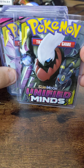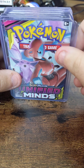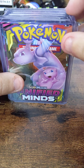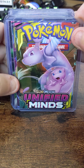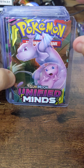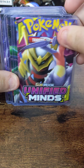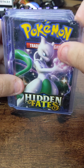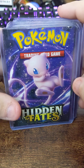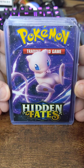Darkrai and Umbreon — I love this artwork. Espeon and Deoxys. Mewtwo and Mew. My favorite little Pokémon right here — she's so cute, look at her. Giratina and Garchomp. Mewtwo. Shiny Charizard. And this adorable little Mew — god, I love this artwork.